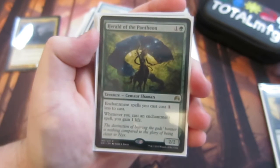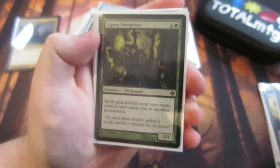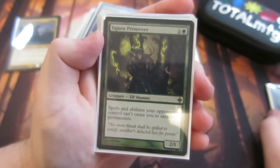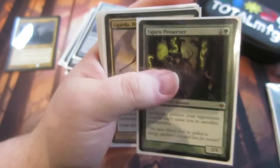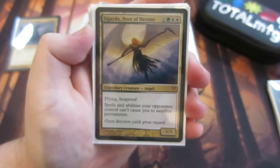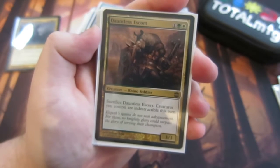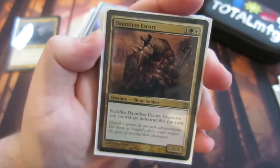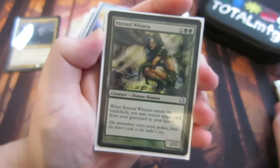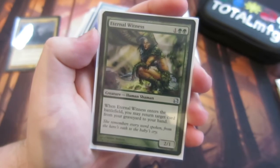We play a lot of enchantment spells in this deck, and Herald of the Pantheon makes them cost one less and you gain one life for each enchantment spell you cast. Dragonlord Dromoka — spells and abilities opponents control can't cause you to sacrifice permanents, because obviously we're a bit of a voltron deck, we don't want to be sacrificing any permanents, we want to keep them on the field. Sigarda does that as well — she's a big five-five flying hexproof angel, a brilliant card. Dauntless Escort means you can sacrifice it and all your creatures gain indestructible, which saves them from wraths. Eternal Witness — a two-one for two green and a one, when it enters you return a target card from your graveyard to your hand — any card. That's a brilliant card.